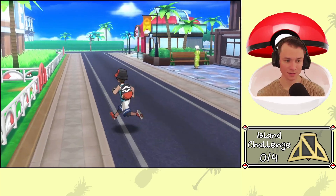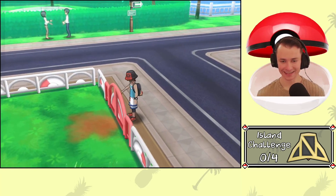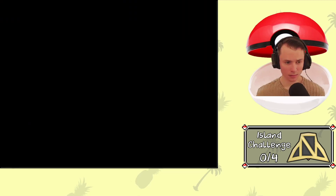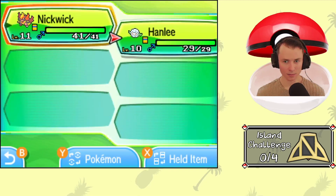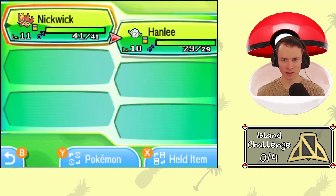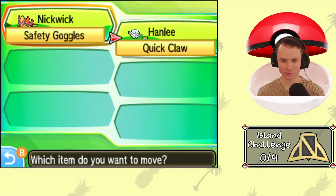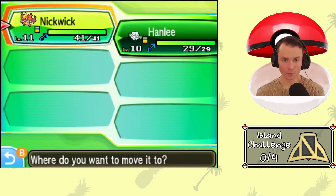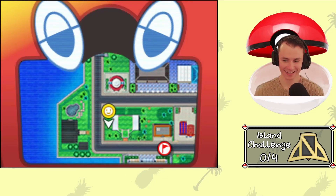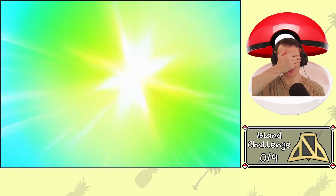Without further ado, let's go in here and get a little encounter — hopefully get a fun friend. Let's see who's in the lead. Hanalee's got paralysis. Which button is Y? Square is Y. That'll help — Hanalee's just weaker overall, which is good in this case, because we don't want to kill the wild Pokemon. I was going to use an item first, but that's fine.